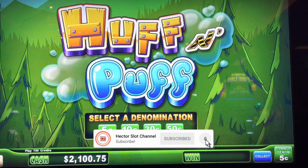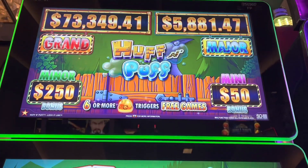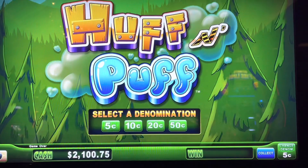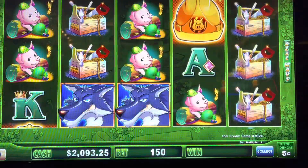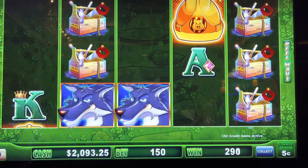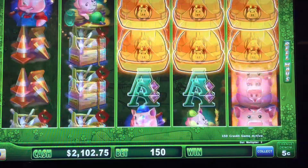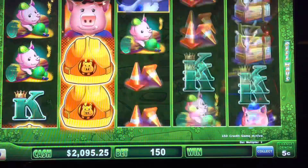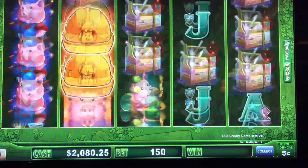Hi everybody, we're playing Huff N' Puff here at Cosmopolitan in Las Vegas. Let me show you guys the progressives — that's what we're going for. Let's start off with five cents and do seven-fifty bets for now, depending on how we see the game. Most of you guys know we need six hard hats or more to hit the free games, and that's how we could be eligible to hit those progressives.